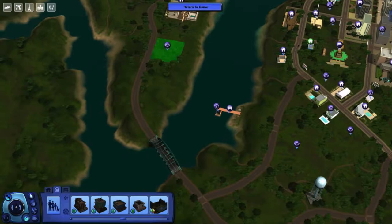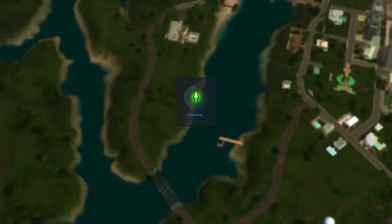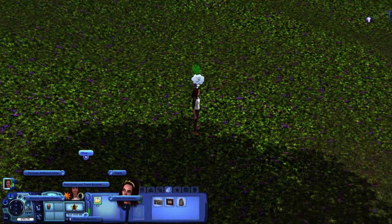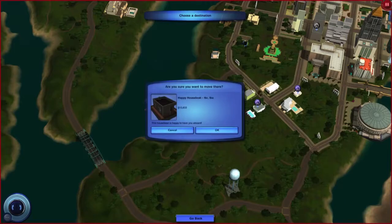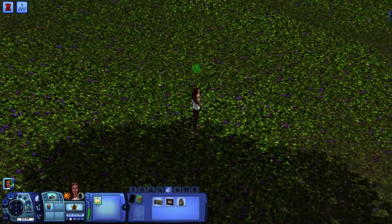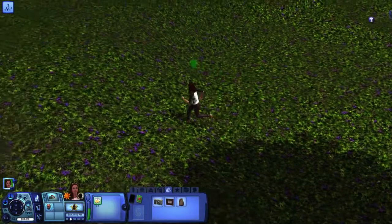Now we go back to Katie and get her to move into the houseboat by calling City Hall and choosing a house — her new home is going to be the houseboat. We'll test out the steps and see which way she goes. She avoids one set of steps but can use the other — very good. And yes, she boards the houseboat straight away. It's all working nicely.